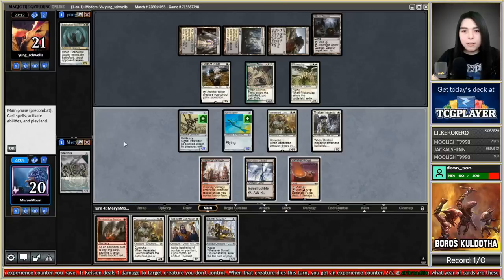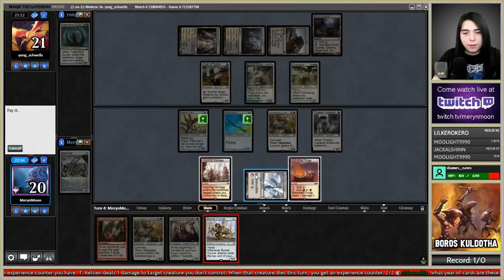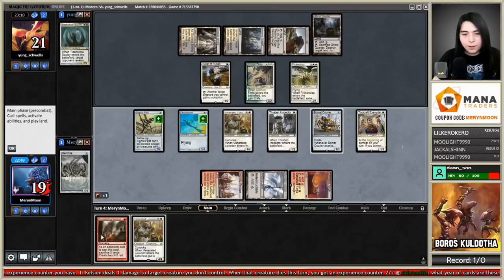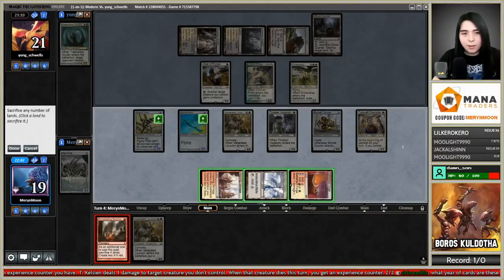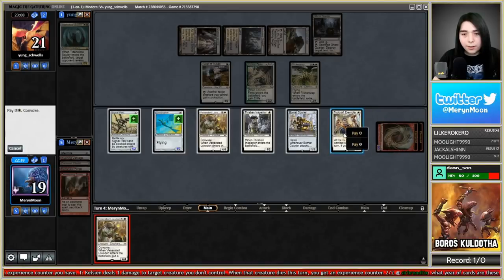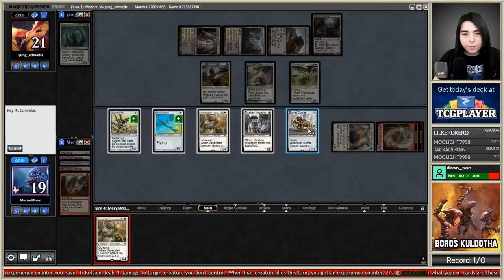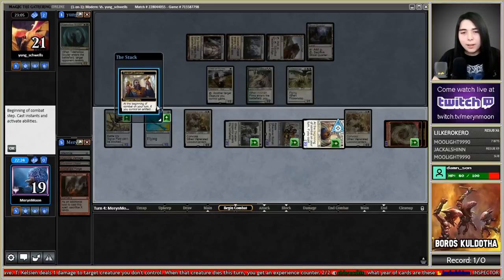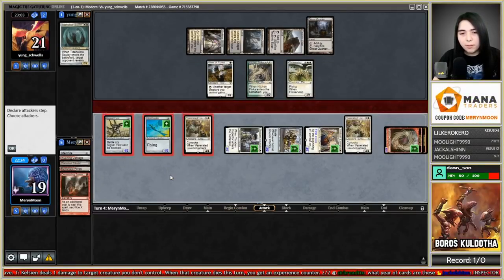I can do everything here! Let's just do everything — Toolcraft Exemplar, Devastating Summons, Venerated Loxodon, Thraben Inspector. Go to combat, pump the Toolcraft, swing with these boys! All in — probably worth it.